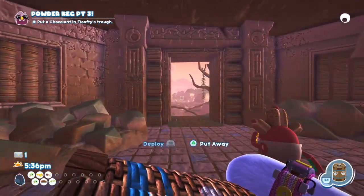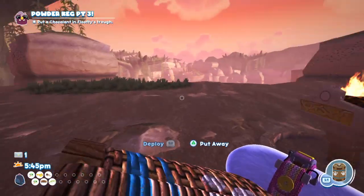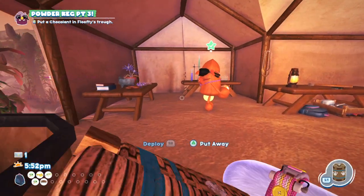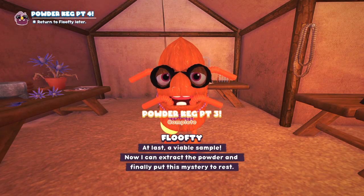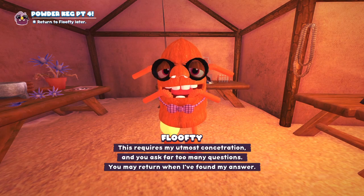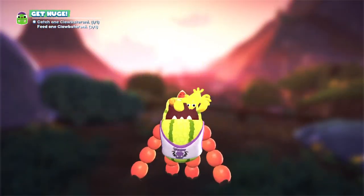That's Trifany's line done. That means we're actually already halfway through the story needed. So let's get back to the camp where we can give the two snacks we currently have to the two people. Starting off, one Chocolat for Floofty. I've brought the snack. At last, a viable sample. Now I can extract the powder and finally put this mystery to rest. This requires my utmost concentration and you ask far too many questions. You may return when I've found my answer.